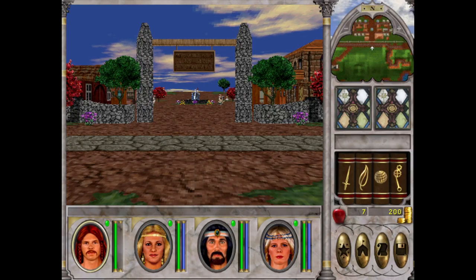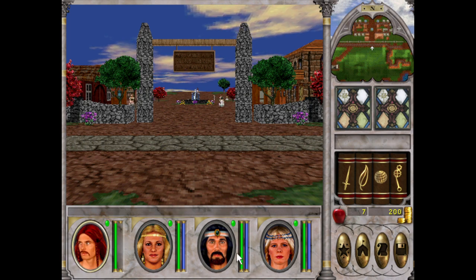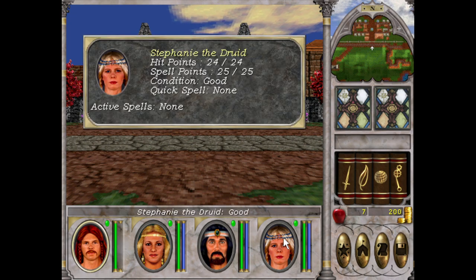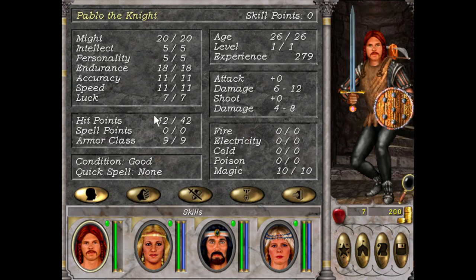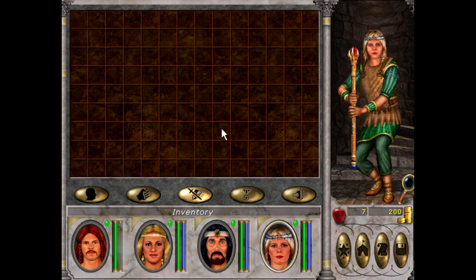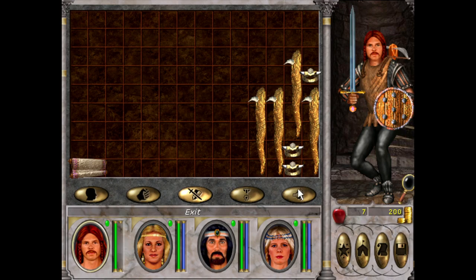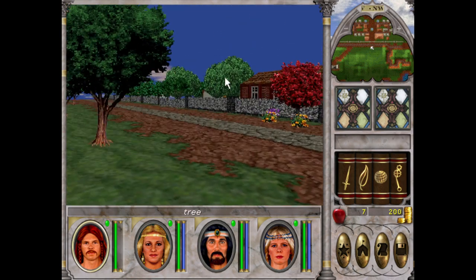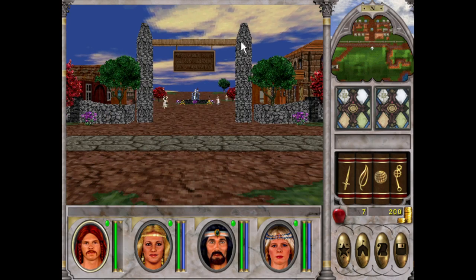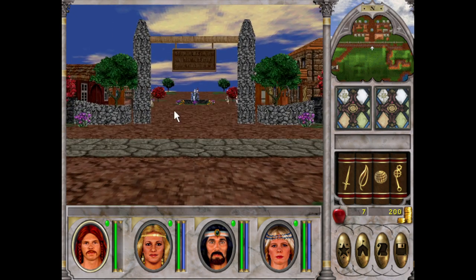Hey everyone, welcome back to the second episode of the Modern Magic 6 playthrough. I am your host, HueyPlays, and thank you for joining me. Last episode, we created a party that consists of Pablo the Knight, Charlotte the Archer, Pedro the Cleric, and Stephanie the Druid. We went through their stats and inventory, gave them their weapons and kitted them out. We're just outside the entrance to New Swordpugle at the moment — this is where you spawn in — and we'll get straight into it and play the quests.